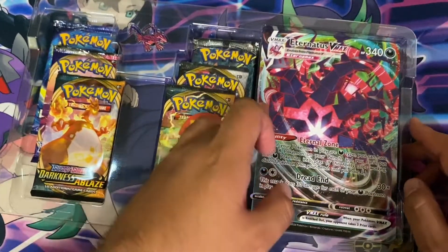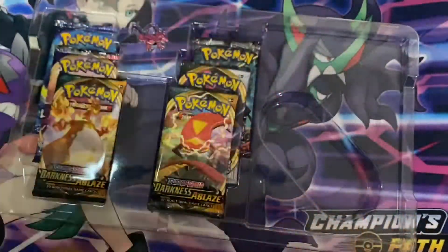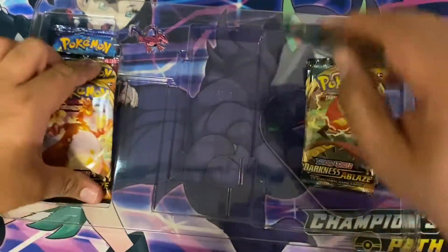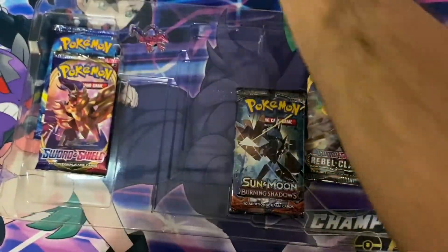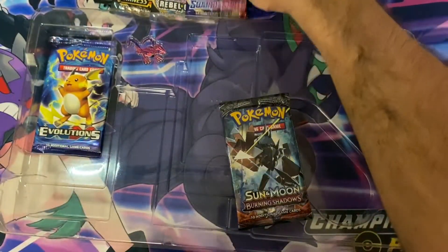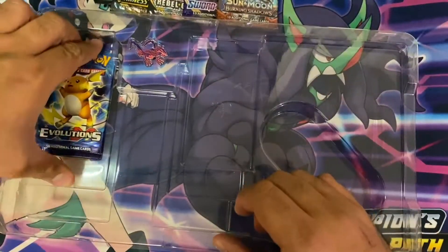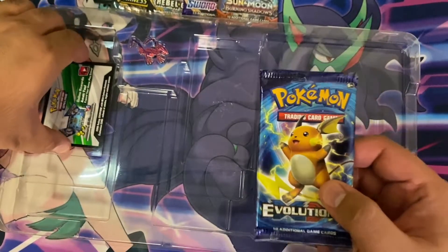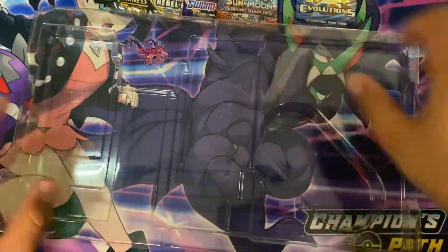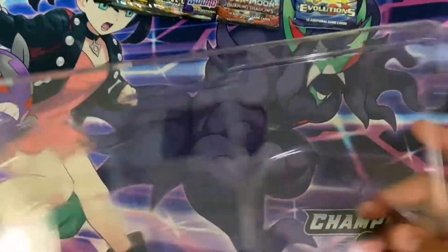You get your huge Eternitus VMax card. You get some Darkness Ablaze packs, a Rebel Clash pack, a Sword and Shield, the Sun, the Burning Shadows, and the XY Evolutions. The code to pull out the Eternitus — and definitely let's not forget about your Eternitus pin. Amazing, amazing.